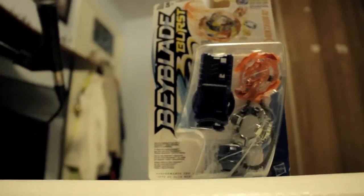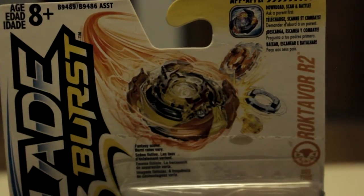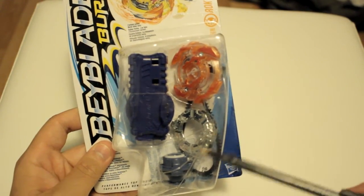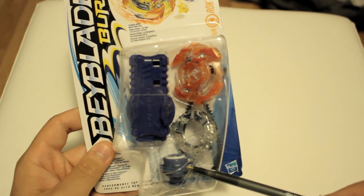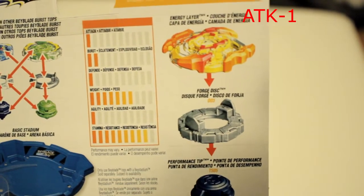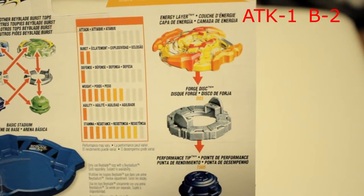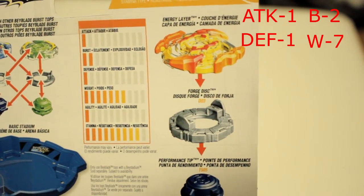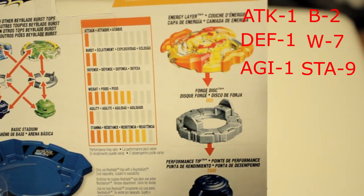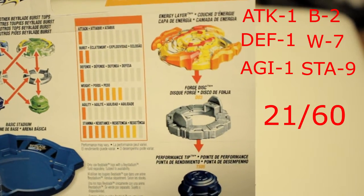It's time to unbox ROKTRAVOR R2. This is the front of the packaging, which showcases the Energy Lair, the D03 Forge Disc, and the TS05 Performance Tip. The stats of ROKTRAVOR R2 are an Attack of 1, a Burst of 2, a Defense of 1, a Weight of 7, an Agility of 1, and a Stamina of 9, giving ROKTRAVOR a total score of 21 out of 60.